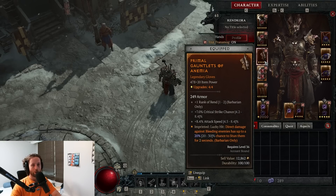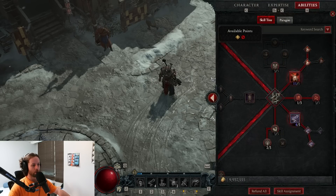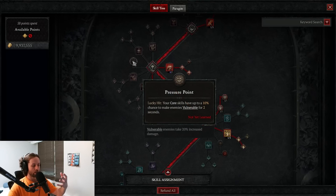Crit chance and crit damage are a huge amount of damage for all classes and you want to prioritize them practically over everything else. I'm still using level 36 gloves as a level 65 just because the crit chance is so high. Similarly, I'm using a regular legendary from around level 40 because it has such good crit damage. Prioritize this as much as you can and you'll see your damage go extremely high. You can also introduce vulnerability into your kit.